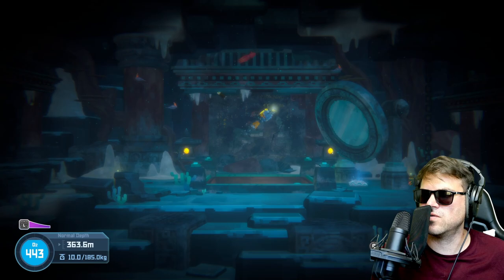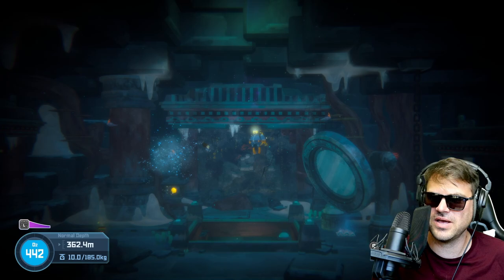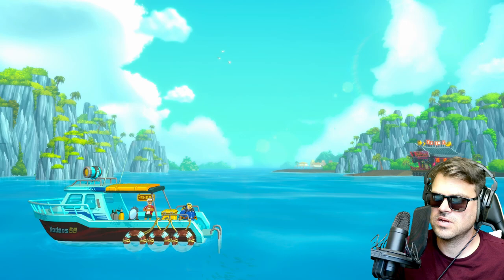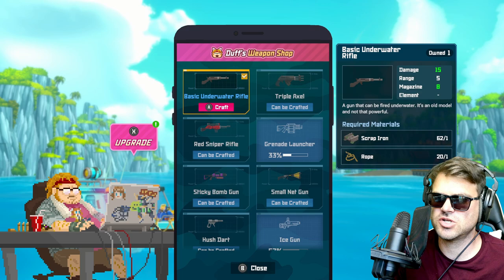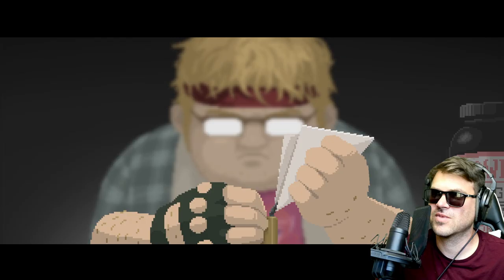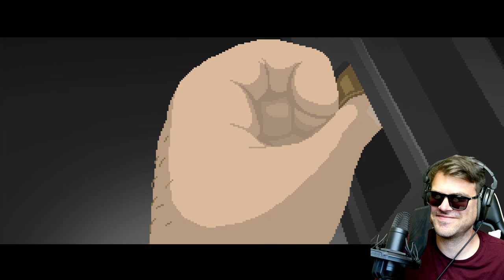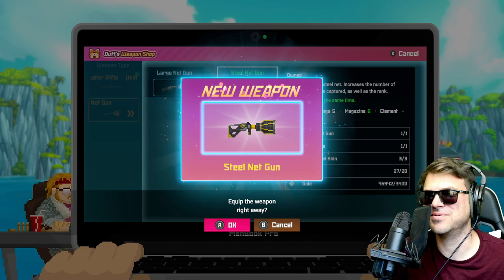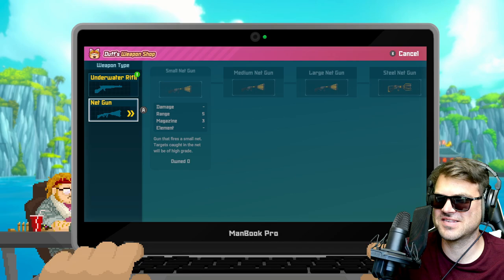And there we go — pelican eel! And did we get it? Pelican eel skin — let's go! So now what we can do is make our way back to the boat. We might as well use up our ammo and catch some fish on the way back. We make our way back to the boat, turn in all of our fish for some sushi meat, then we head over to the weapon shop and hit X to upgrade our net gun over to the steel net gun. I love these cut scenes.